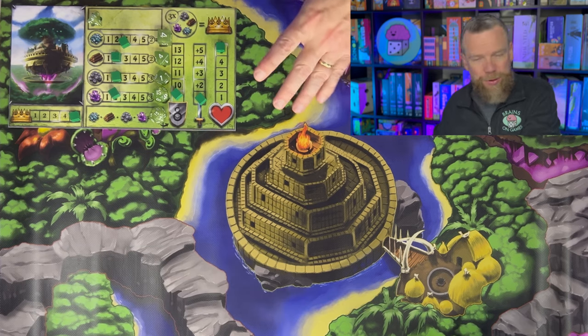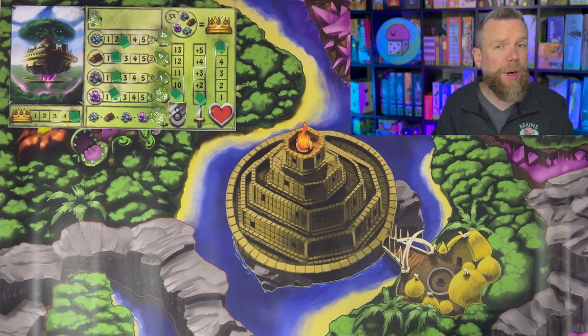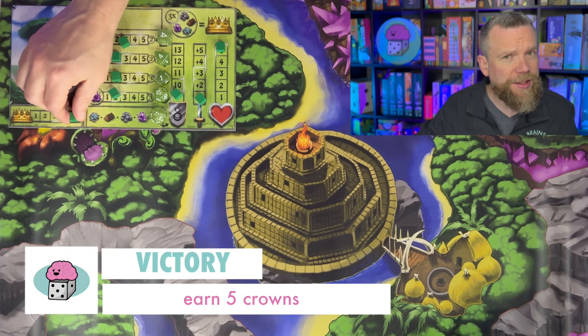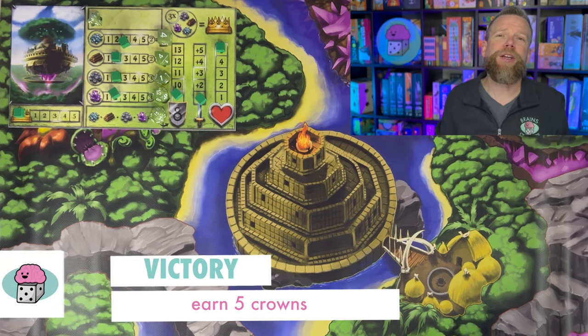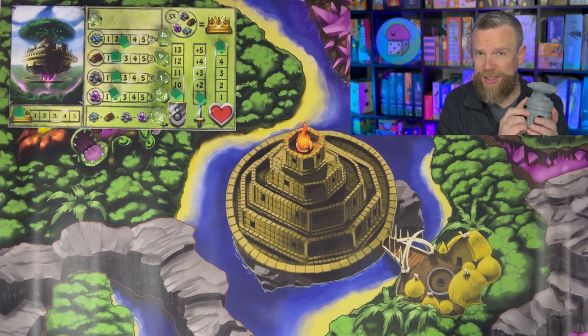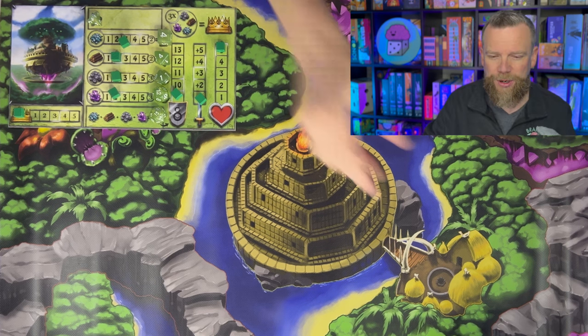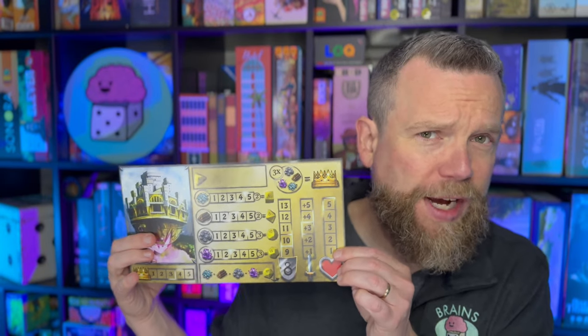Each player is going to have a player board like this to keep track of their stats, their dice, their resources, and their points. What you're trying to do in this game is be the first player to earn five crowns. So once you get this cube up to five crowns, that's going to be the end of the game. You're going to do that by shooting dice out of these towers. Each player is going to have a tower that matches the picture on their player board. Here's the yellow player's tower — it looks a little bit more like a city, and you've got a little story about each faction in the game.